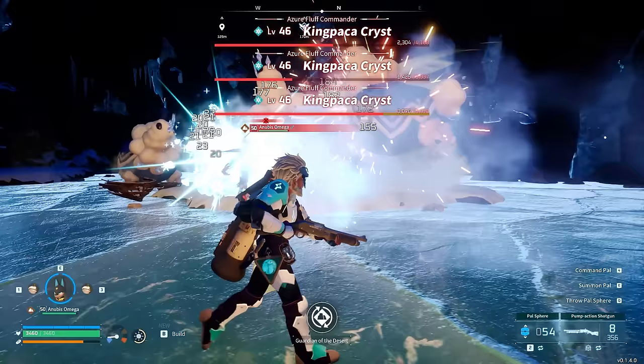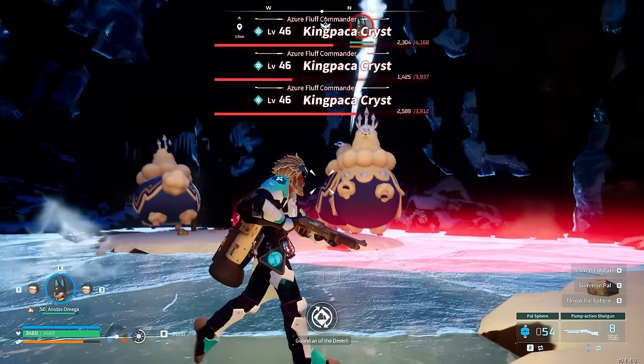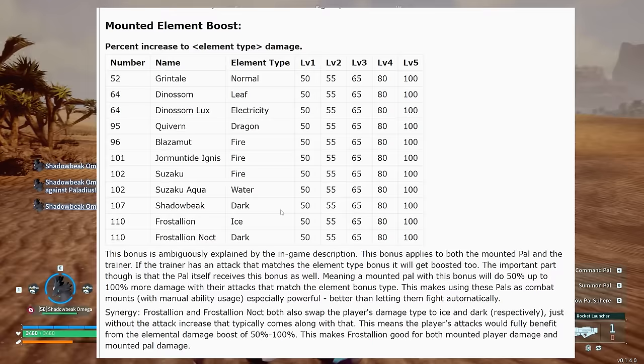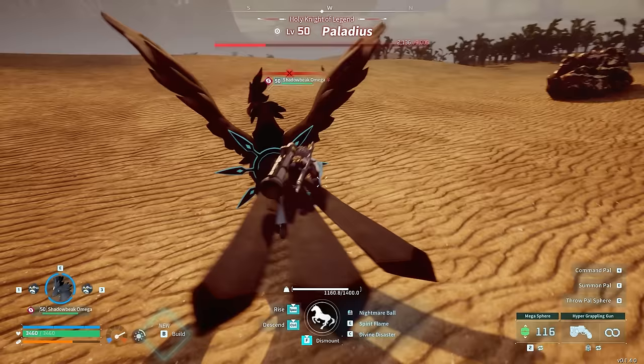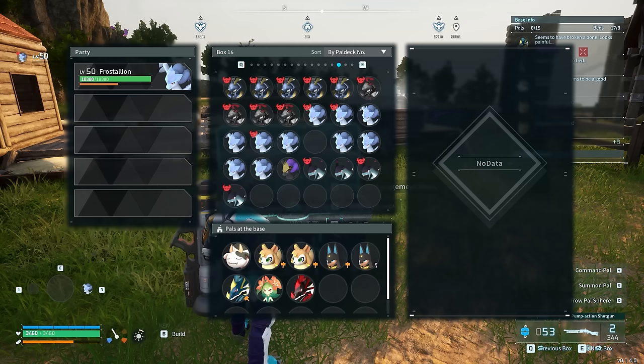This turns Anubis into an absolute beast — he will mow down everything in his path, even level 50 enemies. But it's not the only option, and you can actually double this damage further by taking advantage of another boost: the mounted elemental damage boost. Certain creatures such as Frostallion, Shadowbeak, Suzaku, Blasmut, and Quivern will change the element of your character's attacks when you attack from their back. They also provide access to their own attacks, which can be further buffed by party mates that boost that elemental type.